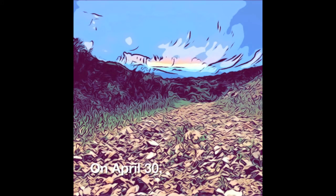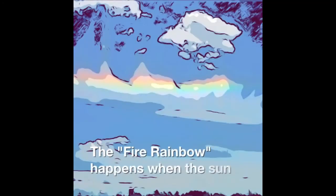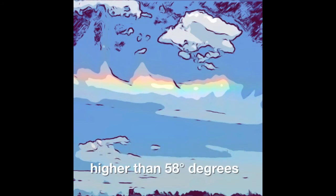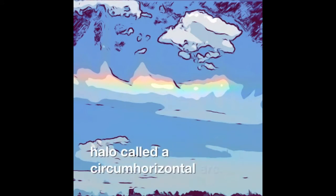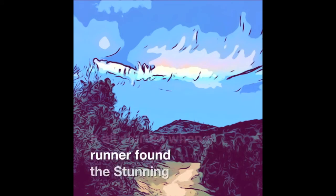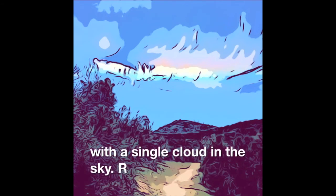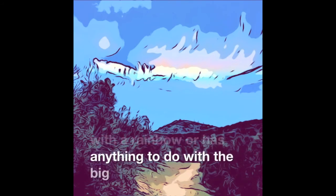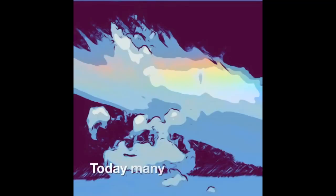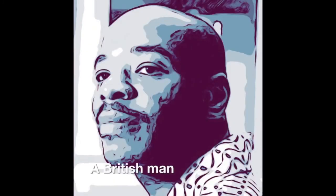On April 30, 2018, in California, a fire rainbow occurred over Pinnacle National Park. The fire rainbow happens when the sun is higher than 58 degrees in the sky. It happens every summer anywhere in California. Many people call it a halo — a circumhorizontal arc. It all started when a runner found a stunning fire rainbow in the sky. He described it as a halo of rainbow colors coming together with a single cloud in the sky. Researchers believe this has nothing to do with any fire that happened in California. Many people are still amazed about the fire rainbow that happened above the park.